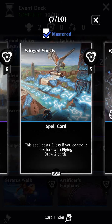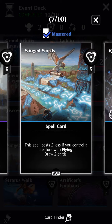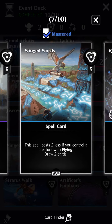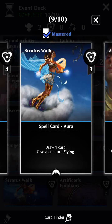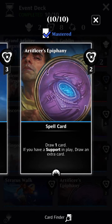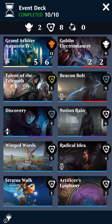What's interesting about Winged Words is how it interacts with Stratus Walk. Stratus Walk gives your creatures flying. So with Goblin Electromancer making spells cost two less, that bumps Winged Words down to three. Augustine makes blue cards cost two less, so now it costs one. And if you've got one creature with flying, Winged Words is free and it'll cast automatically. Radical Idea draws a card for four mana. Stratus Walk costs three mana to give a creature flying, but it also lets you draw a card. Finally, Artificer's Epiphany costs two mana to draw a card — there are no supports in this deck, so it'll cast for free if you have one of your creatures in play.